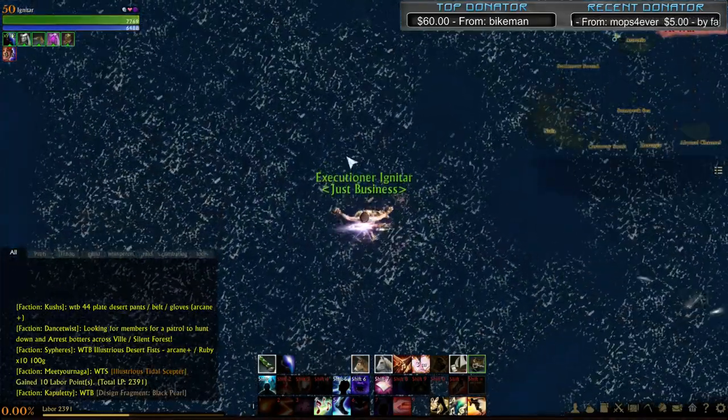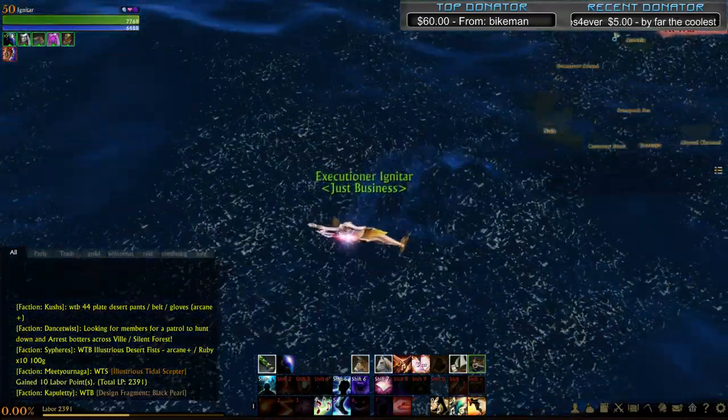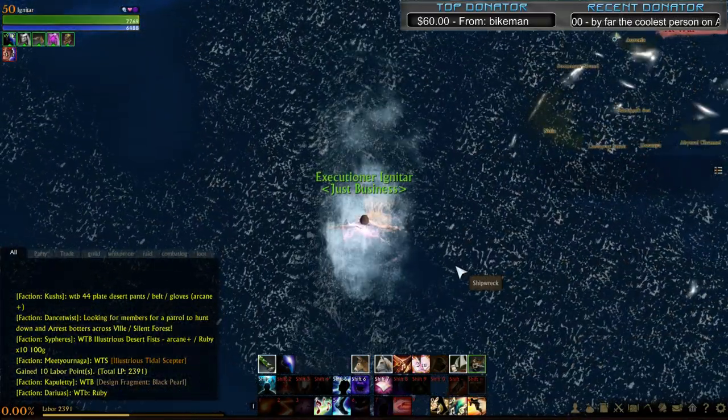I'm at a treasure ship right now. It's called a shipwreck - when you mouse over it, it'll say 'shipwreck'. There it is - shipwreck.